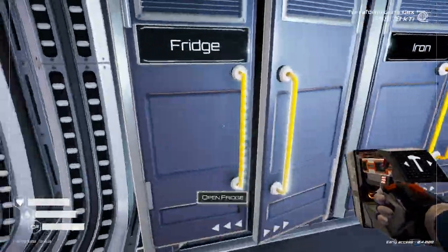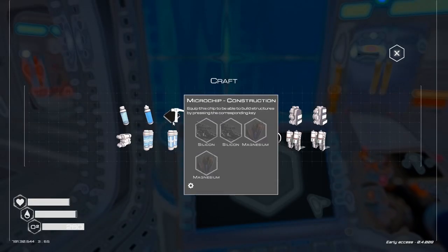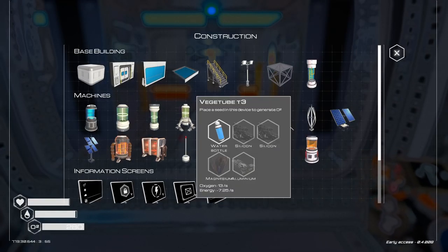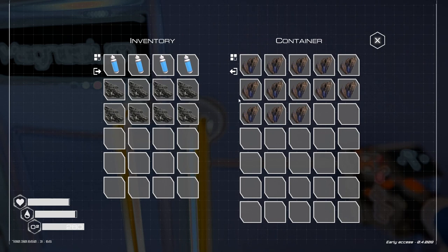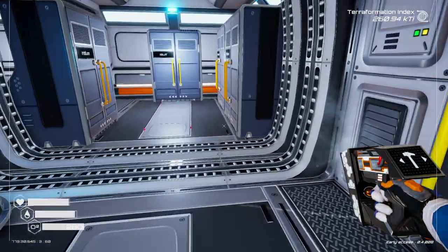Do we have water? Two, three, four — no, we don't. Water. Now we have two Silicon, one Magnesium, and one Magnesium and Aluminum. Yes, it was.